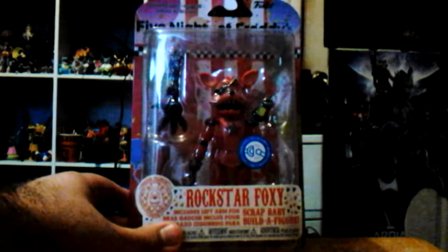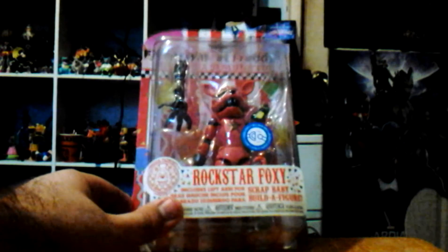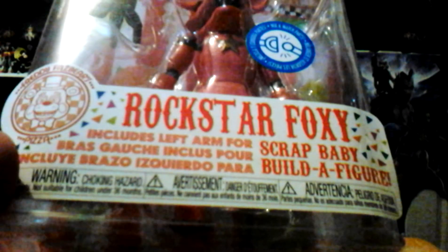We got Rockstar Foxy. We got a nice little package, a little red color, circles on the background, with a Freddie Fastberry pizza logo. It says Rockstar Foxy and it says Scrappy Builder Figure — they can't call it Collect-to-Connect — which includes the left arm for Scrappy. This one says Collect-to-Connect, Mix-to-Match Parts.